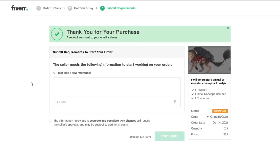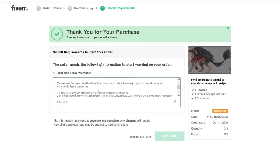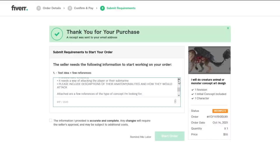As for the references, everyone gets the exact same instructions and they can all come to me for further explanations. Hi, I'd like you to create a concept art for a Leviathan — aka very large creature — for the game Subnautica. It's an underwater survival game so the Leviathan should be aquatic. You're free to take creative liberties. There are only a few major points I want included: it should have tentacles, it needs a way of attacking the player or their submarine, and — in caps lock — please include descriptions of their anatomy/abilities and how they could attack. Attached are a few references of the type of concept I'm looking for. Thanks, Aki.